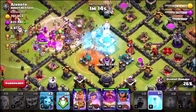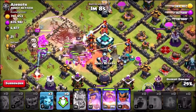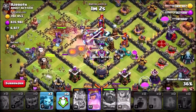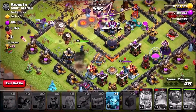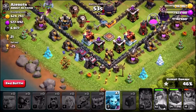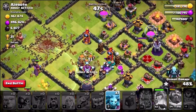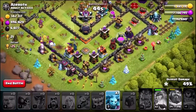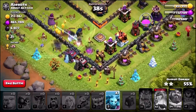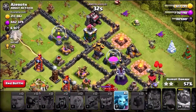I'm going to drop a freeze spell on the inferno tower and then another one on the scattershot at the bottom. I'm going to pop the king's ability and the grand warden's as we make our way into the core of the base. The queen is in a little bit of trouble up top, we've got the royal champion down the bottom. All I really want to do is take out all this loot — if we can get the loot I will be over the moon. Unfortunately, I don't think we're going to be getting all the loot on the map, but considering there was like two million in resources we've done a pretty decent job.